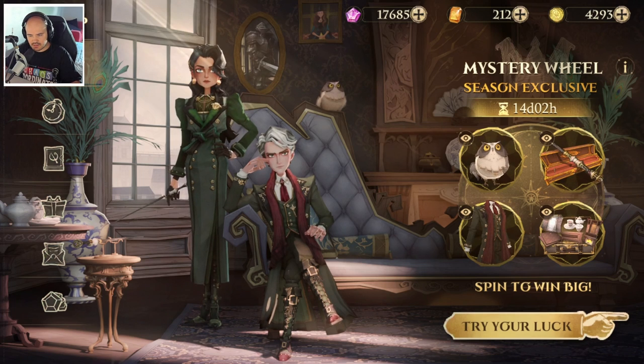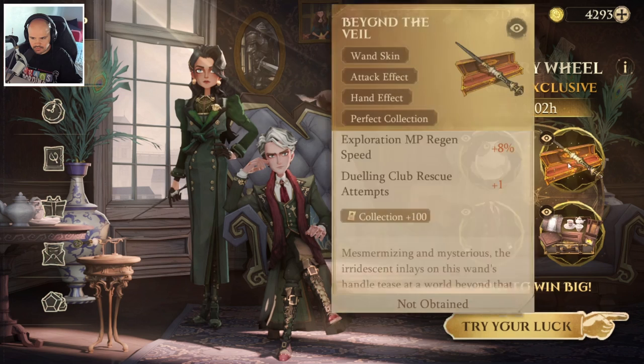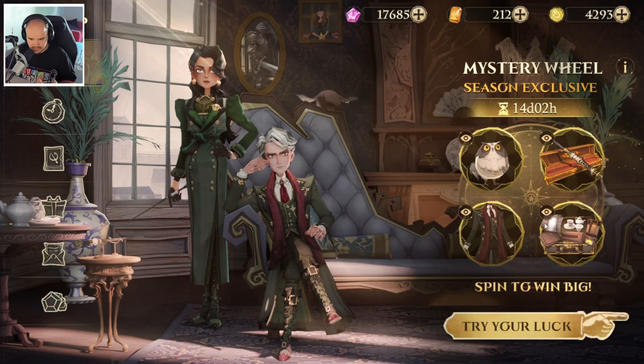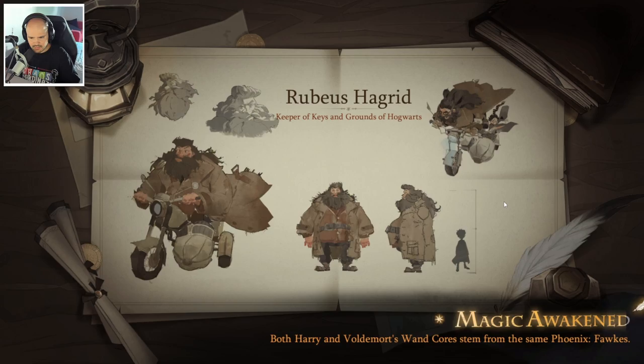So as you can see, this is the outfit we have here — the owl. You can also preview the chat box, which is kind of cool. Here's the wand — it also has a special hand effect, so when you attack someone or a unit it looks different compared to normal. The outfit is okay, it's fine.